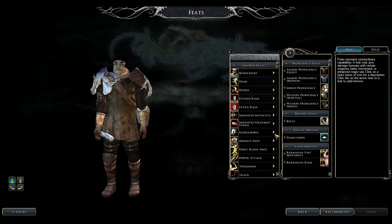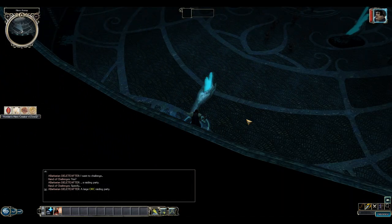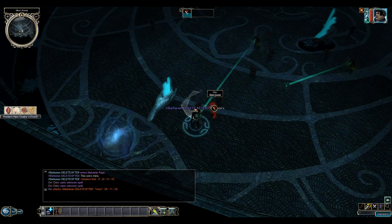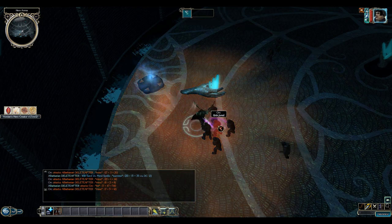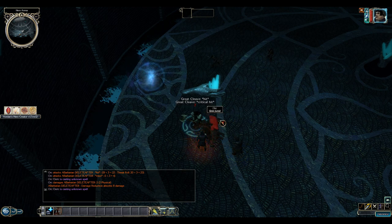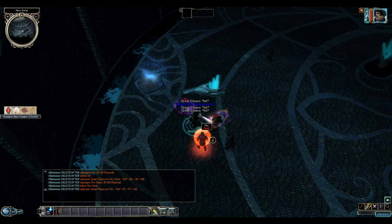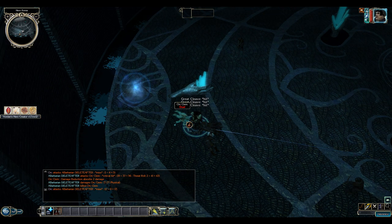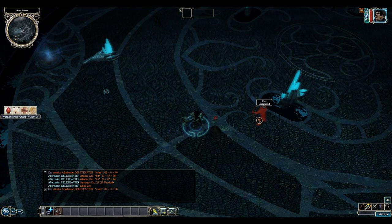Now for the combat demonstration of the Barbarian. I've raged up, so the Barbarian is going to do some serious damage. High Constitution means the rage lasts longer, and high Strength means more damage output. Your Barbarian is a frontline melee fighter — might not wear heavy plate, but makes up for it in other departments. Next up: the Bard.